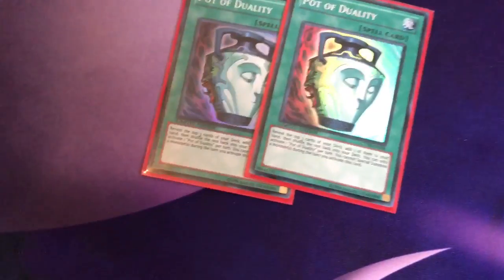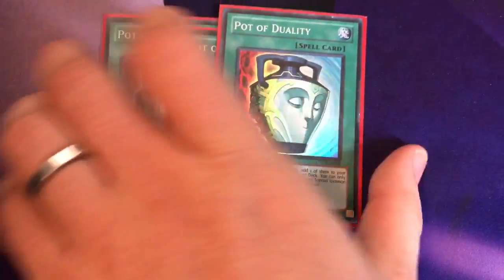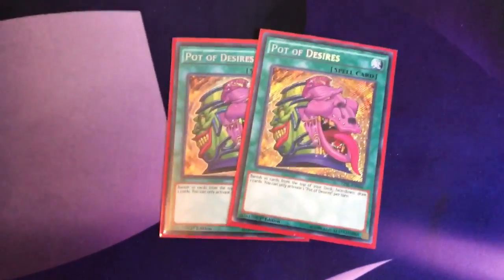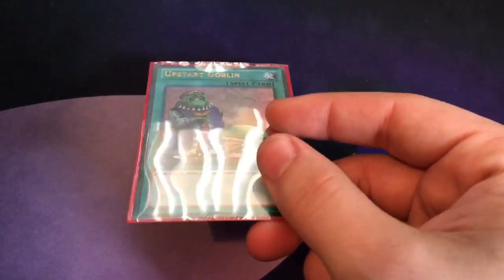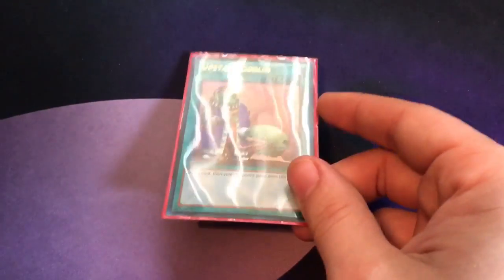Speaking of Duality, we play three Pot of Duality — a card you want to see as early as possible, and if you draw multiples you have a lot of ways to get them out of your hand. Then only two Pot of Desires — if you own three you can play that if you want, but at most you're really only able to play two because you draw so many cards and already banish ten off of this. Finally, one Upstart Goblin, which works really well with Nurse — draw a card and burn them for a thousand damage. Unfortunate it's at one, because I really love playing this card at three.